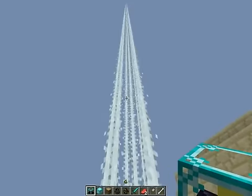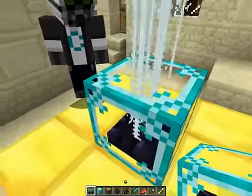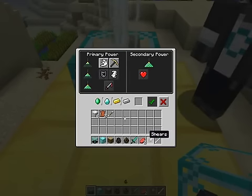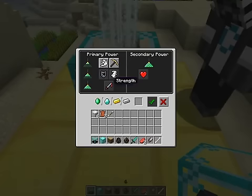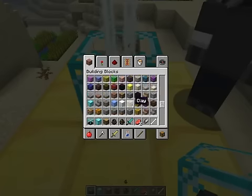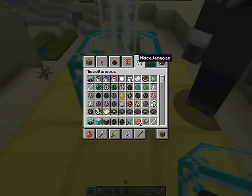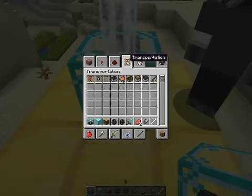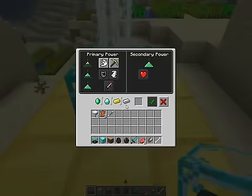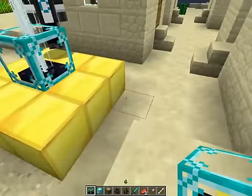They also changed the beam thing. I think the old one looked better. Anyway, so that's basically the Beacon block. The last thing I think we have to show you is how wood logs are placed now.